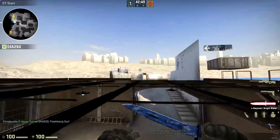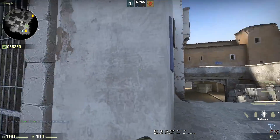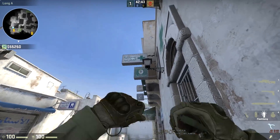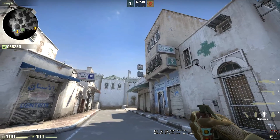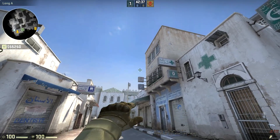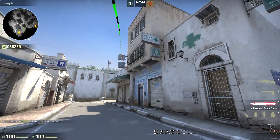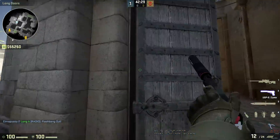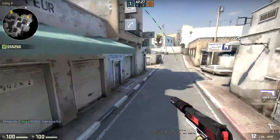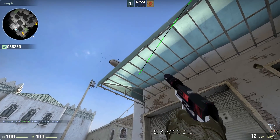So moving on to the CT side now. Flashing off long is not the same as before because Valve decided to add a whole pile of signs here, so you can't throw the same kind of flashes. You're going to have to come out a little bit wide. You can take away what you want from this, whether you think this is good or not. I'm just going to aim up something like that. And that's going to pop just above the wall here, getting anyone out here, allowing your teammate to peek with it using the cover of this. That's pretty good for taking control.